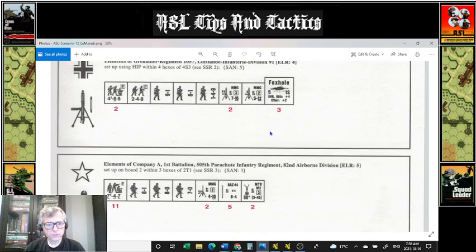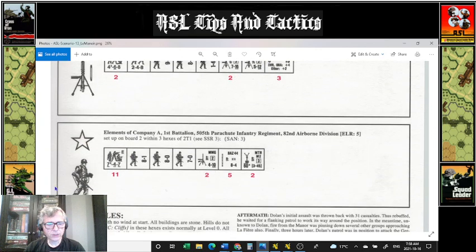In terms of the American OB, you have 11 elite 747s and three leaders. For those of you coming from the classic game, the 8-0 and 7-0 are not poor leaders — they help you in spotting and avoiding cowarding. The 7-0 leader, if he breaks or is eliminated, since he has the same morale level as his squads, they don't much care about him. We have two mortars. The mortars do not have any smoke, nor do the 44 bazookas.